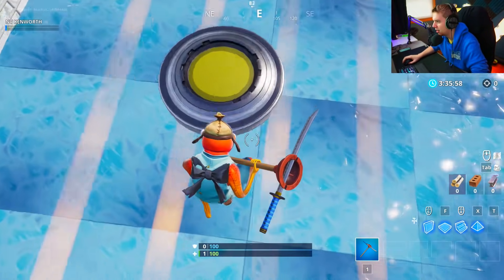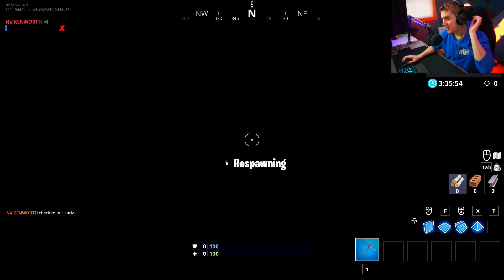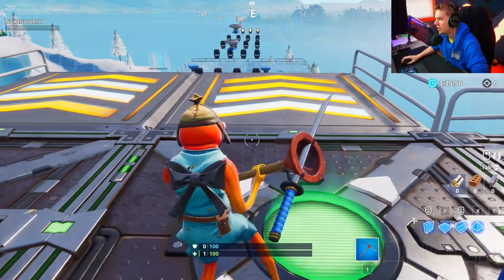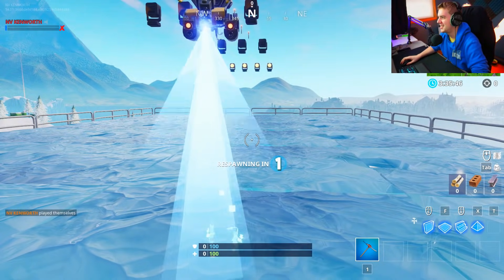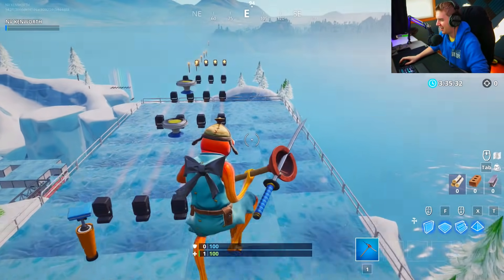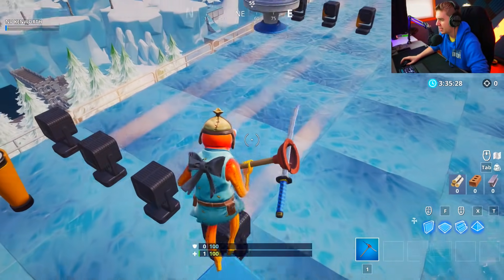Oh, this is going to be crazy. We have death zones, we got ice, and I really don't know if I'm supposed to land on this. Oh my gosh — this is the first level. This is going to be difficult, I can already tell. Got to land on top of this. Can I walk on these? Oh, we can. Okay, so we can actually kind of...